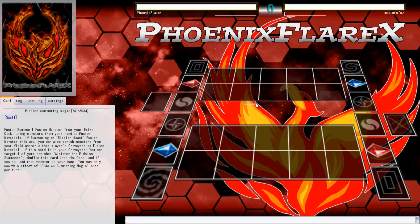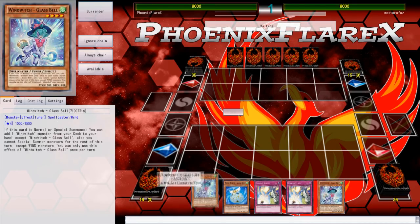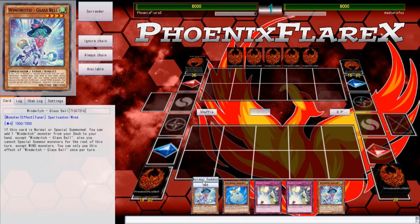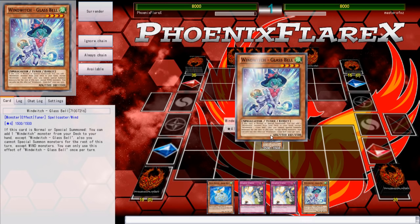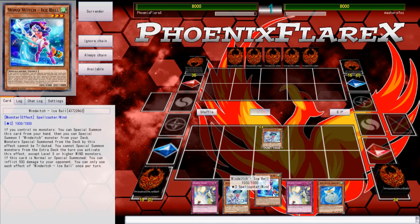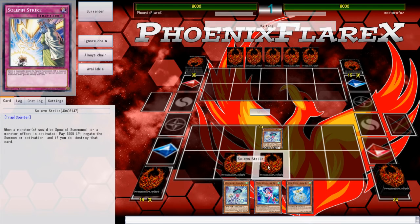Now I get to go first, and this should be interesting. Look at all these Wind Witch cards — and none of them are the Terror Top. That's unfortunate. I can add the Terror Top. But look at his hand — I can special this and special another one of these from my deck and then special this, but then that's just a level 7 synchro.